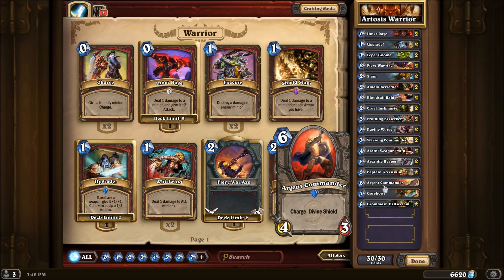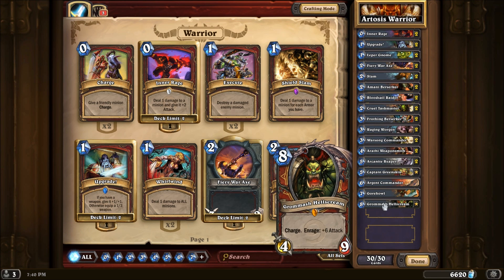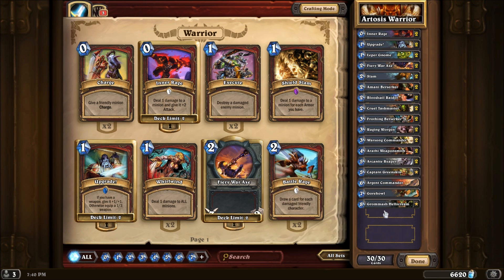The Argent Commander for a mid-to-late game finisher or for trading creatures. The Gorehowl — very strong late game weapon, and a lot of times if you end up pushing towards turn 8 this will win the game for you. The Grommash Hellscream with an Inner Rage — turn 8 drop for a ton of damage. Alright guys, so that is the deck list and a quick display of Artosis's Warrior deck, the one that he used to win BlizzCon's 2013 Hearthstone Invitational.